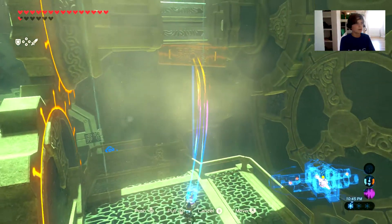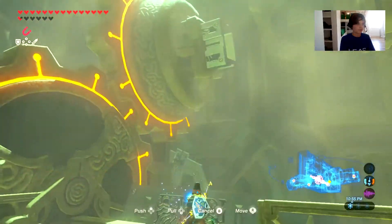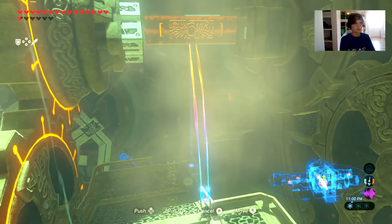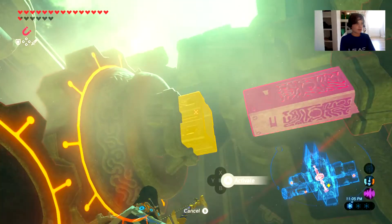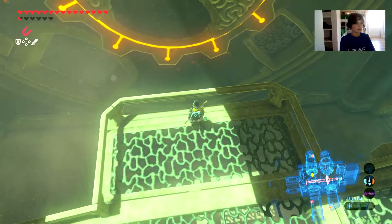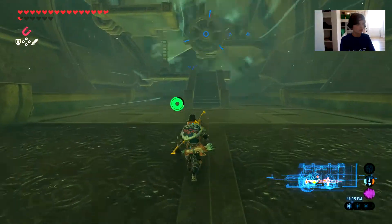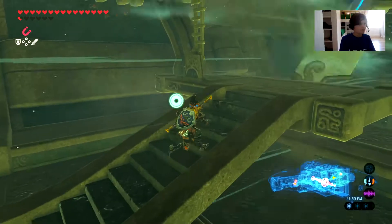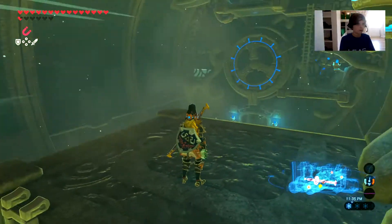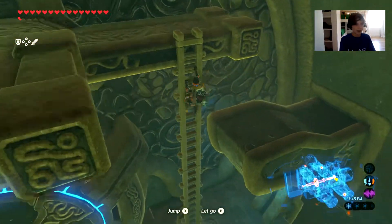I think I know what I gotta do - I gotta bring this right over here. Guys, stay with me. You bring this over here, then you gotta put this in here. That stays there, and then when it pulls it, it should begin to spin - there, right there. It seems to me these terminals are kind of based on the champions. This would be the Revali one because there's wind, so it'll push me over here. Then you climb up the ladder.